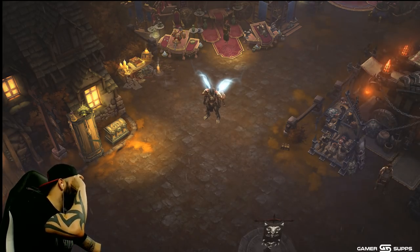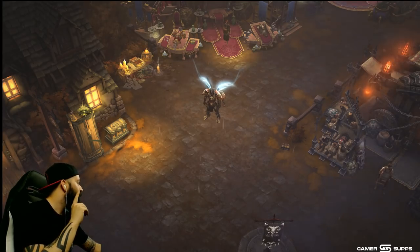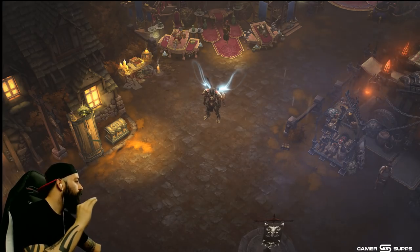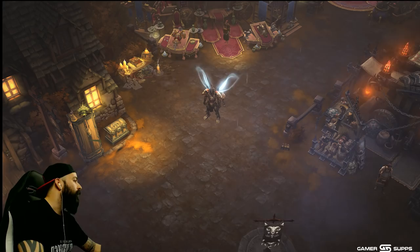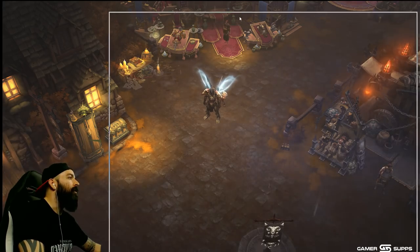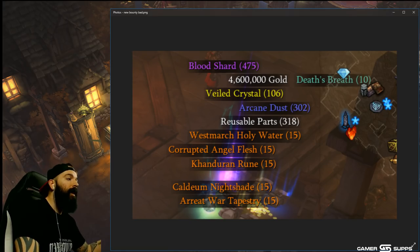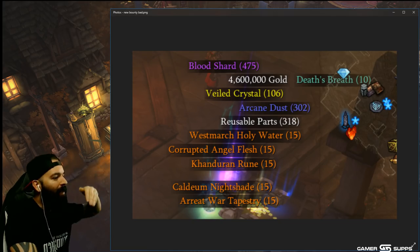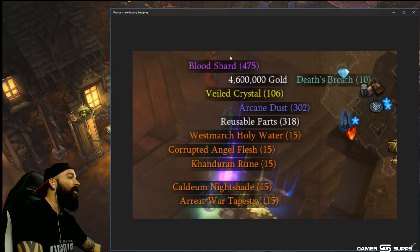If you don't do your Challenge Rift, it resets on the 11th, so next week if you don't do your Challenge Rift you can actually claim it during the season and get a little boost to materials. This is what the challenge bag looks like. The strategy is: make a seasonal character, then do your Challenge Rift for the week — which would be Friday — then claim the bag on your new seasonal character. This is what you get.